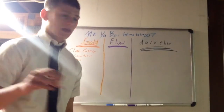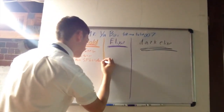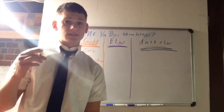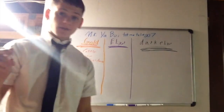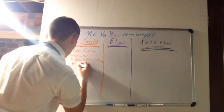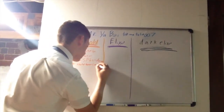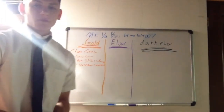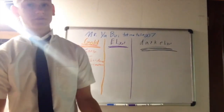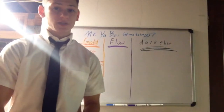For town hall eights and town hall nines, what you're going to want to upgrade is splash damage. When I talk about splash damage, I'm talking about defenses that can target multiple units. Looking at your base, you'll see that wizard towers and mortars do splash damage. The reason you want to do these is because they're going to take out giant healers and hogs — they're going to help you defeat them if you have high enough leveled splash damage, and they take out multiple units at a time.